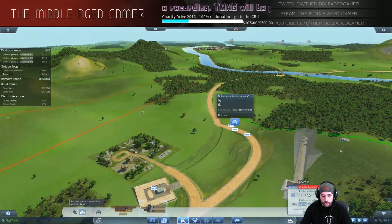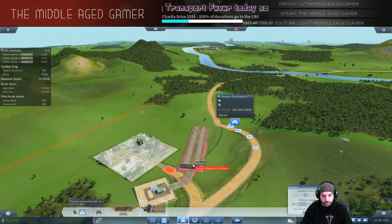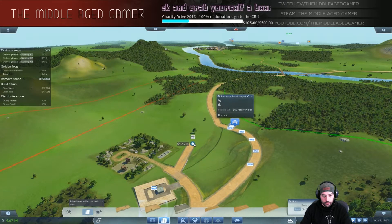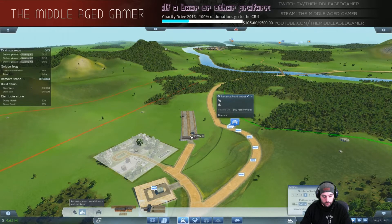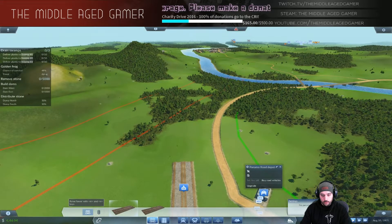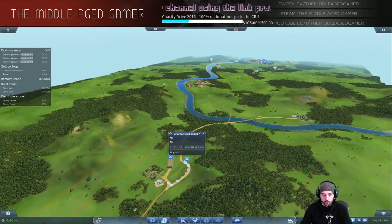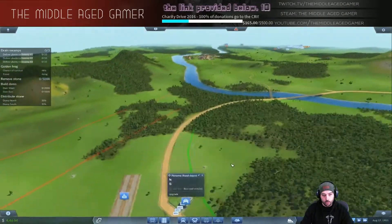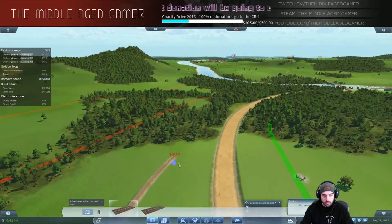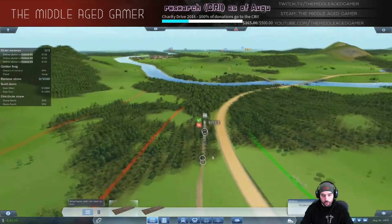I want to do an end station with four tracks if I can get it. It's better to do this now than later. Before running anything, we're probably going to run two lines up to Dam West - two trains going to Dam West while trucks deliver to Dam East. I'll probably use the center two tracks. Need to keep room for one on the right side and two on the left side.